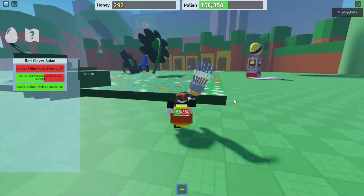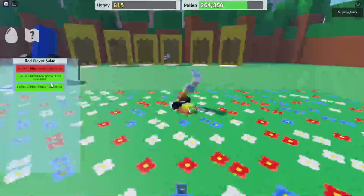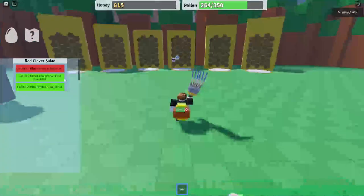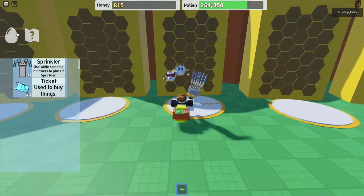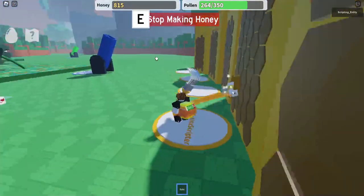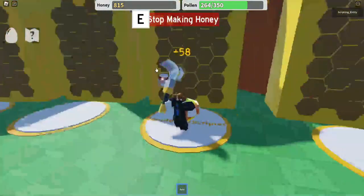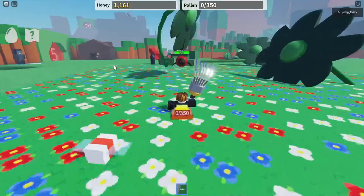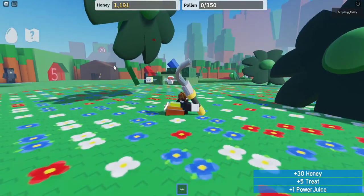We completed the thousand pollen from clover field quest. We need three blue tokens but we have no blue bee — that's gonna take a while to get. I think we should wait for another ladybug to spawn and kill it. Maybe we'll get a Royal Jelly or something. The ladybug has respawned, let's kill it.